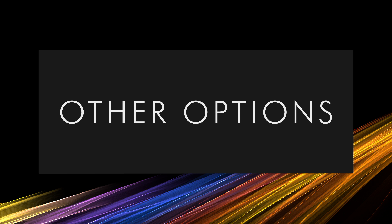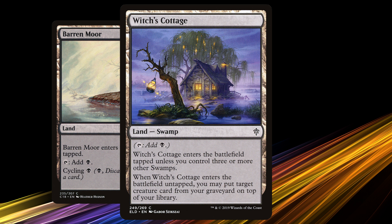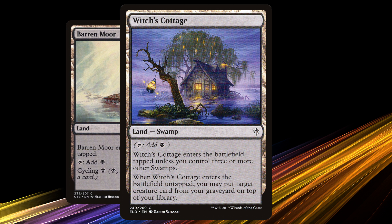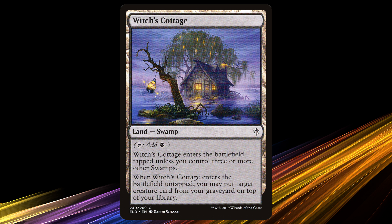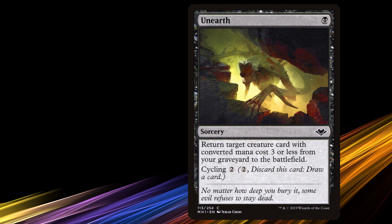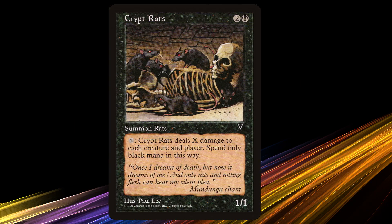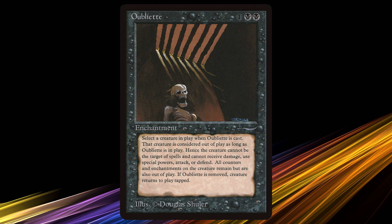The great thing about Mono Black Control is that it's a highly customizable deck with a lot of other options. This is the list that I personally play, but there are so many other ways to go. A lot of players are already having fun with the new Witch's Cottage, which, unlike Barren Moor, counts as a Swamp and can return a creature to your hand — fantastic for chaining Chittering Rats. Though some players run a straight-up reanimator Unearth package to keep Chittering Rats chaining. Nihil Spellbomb is a great answer to graveyard decks that are giving you trouble. And spells like Crypt Rats are a classic call for those who like a scary sweeper. Finally, if you're made of money, there's the classic black removal spell Oubliette, which adds great devotion — a common card worth a whopping $37 a pop.